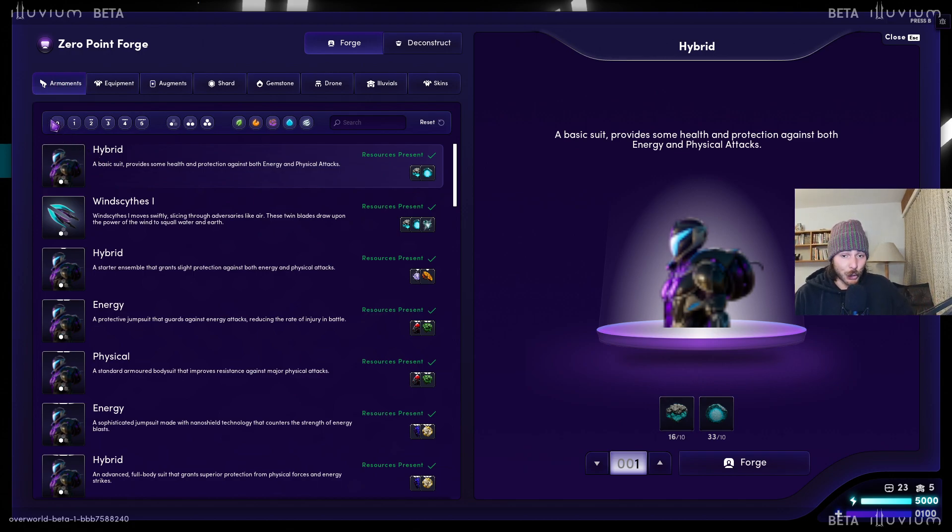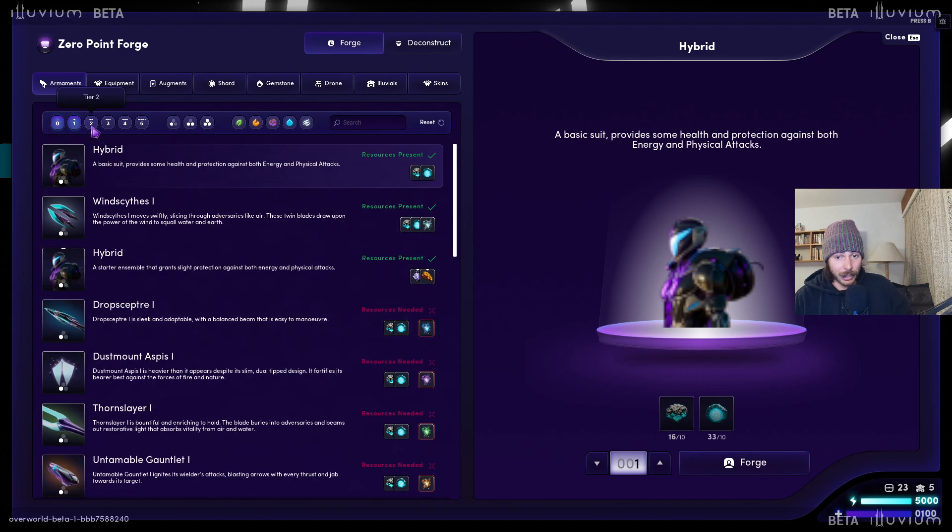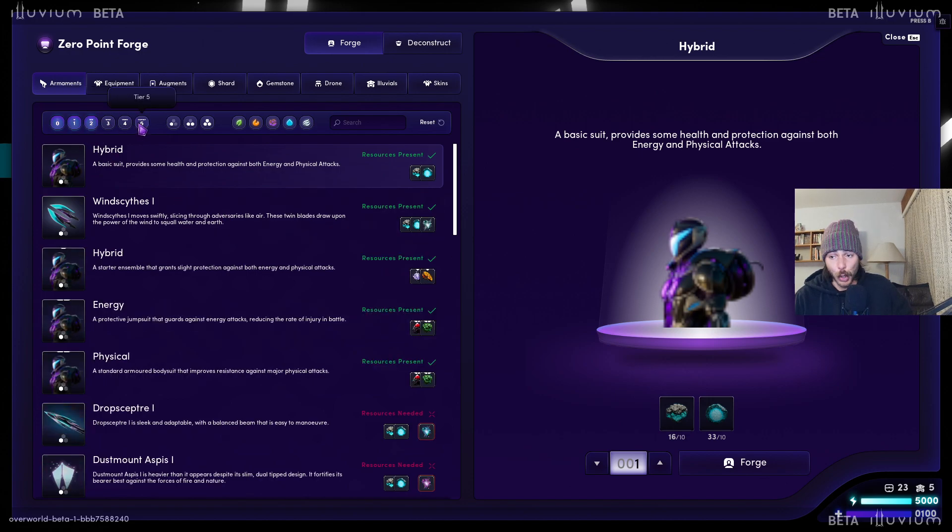Going into detail on armaments — what I want you to know first is everything has 5 tiers, which is basically the rarity of the item. Actually 0 to 5, so 6 in total. You have tier 0, which are crafted from all the resources you can find in tier 0 lands — really good to start off with. Then tier 1, tier 2, and so on.